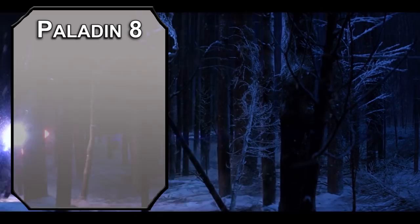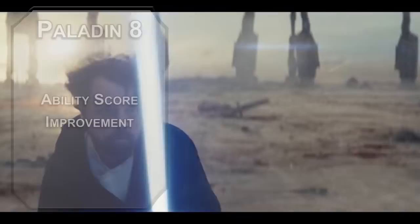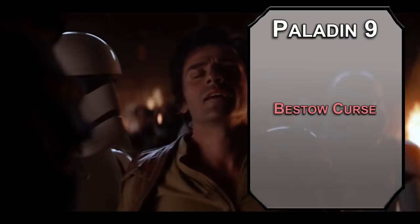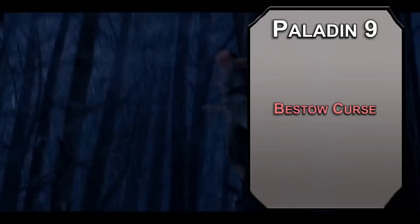8th level paladins get another Ability Score Improvement — cap your Strength score for the most accurate hits, letting you use your Great Weapon Master ability confidently and giving you a +17 damage modifier to your hits. 9th level paladins can learn 3rd level spells. Bestow Curse is exclusive to the Oathbreaker list and lets you force a Wisdom saving throw on a creature. Failing that, you can apply a curse — giving them disadvantage on an ability score, forcing disadvantage on attack rolls against you, making them waste turns on a failed Wisdom save, or just dealing an extra d8 necrotic damage per hit.